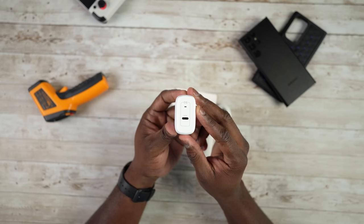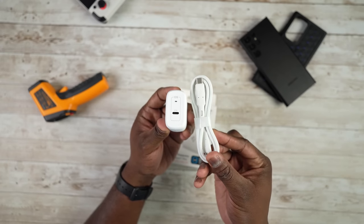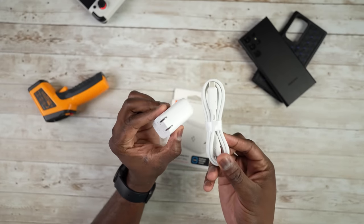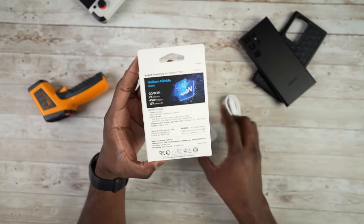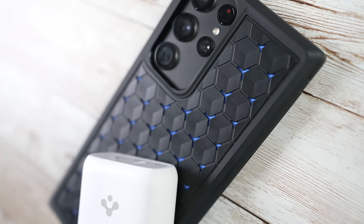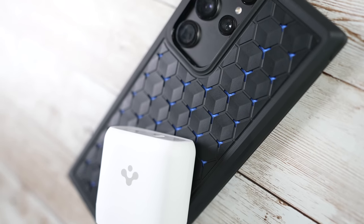Spigen's Power Arc charger is a great solution here. It's a 45-watt charger with a braided USB-C cable on both ends and supports PD fast charging, which is compatible with the Galaxy S22 Ultra's fast charging requirements. It's a lifesaver given Samsung no longer includes a charger.